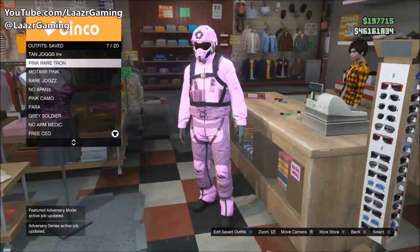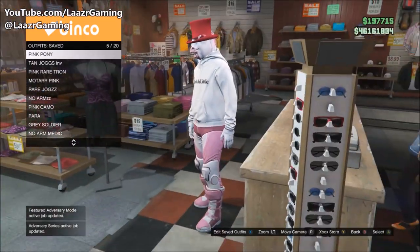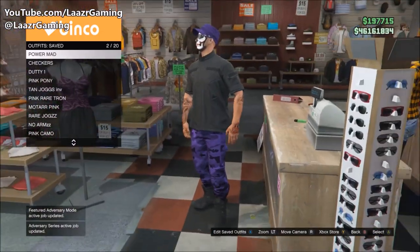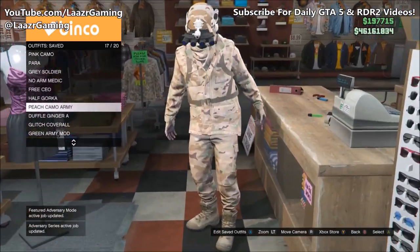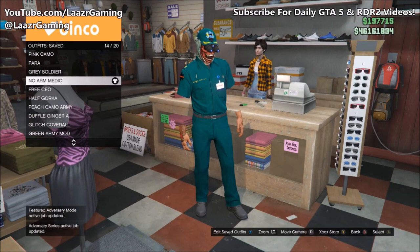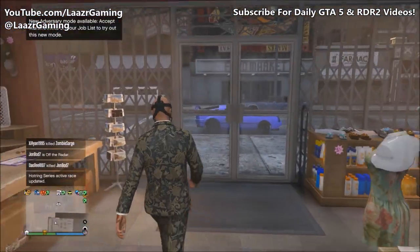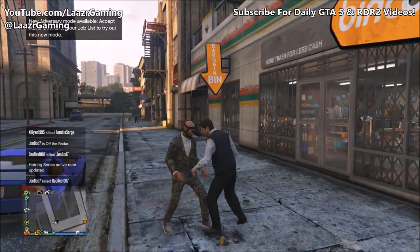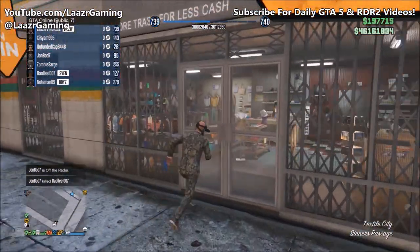There are now tons of outfits to choose from, so make the most of this glitch before Rockstar patches it. If you'd also like to add a duffel bag on top of this outfit, I did upload a video showing how to do so — I'll leave a link in the description. If you need some epic money-making methods, check out my video from yesterday, linked below as well. That's gonna do it — it's a quick video showing you how to save millions. Drop a like if you enjoyed, subscribe for daily GTA 5 videos, thanks for watching, see you in the next one!